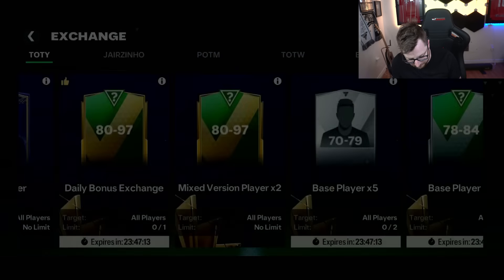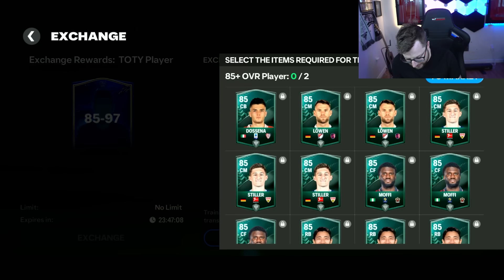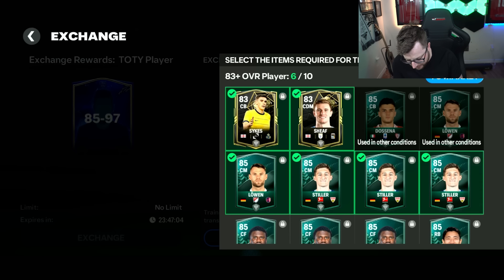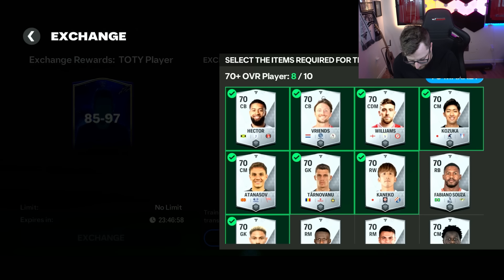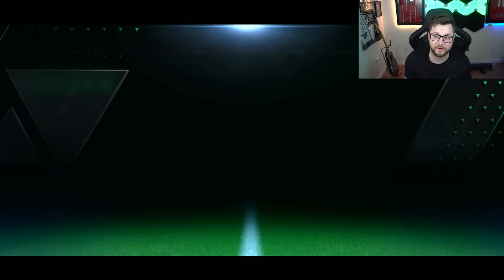I feel like we packed them so much in the Winter Wild Card promo too, so those ones aren't really that great. We had the 85 to 97 team of the year one that we can do here. I don't know if this is gonna be the best one for me to do because we do have so many of these players that are already too high. Like putting an 85 into an 83 — I don't know, not really a great thing.